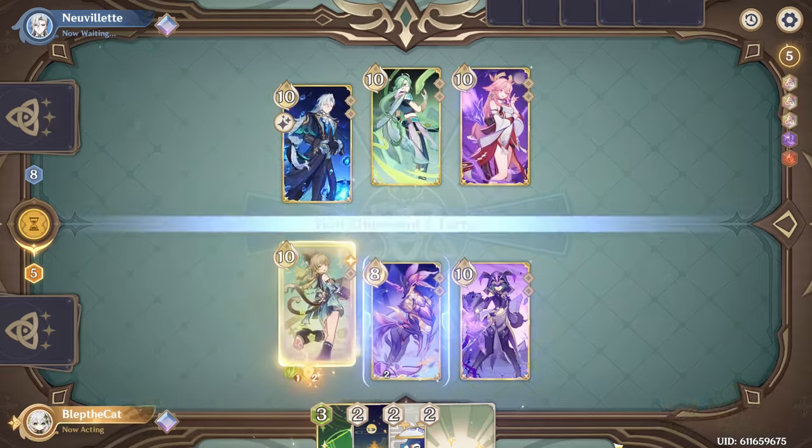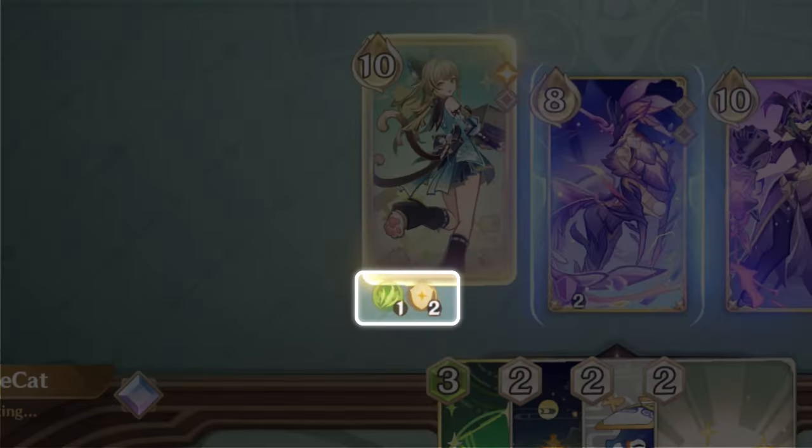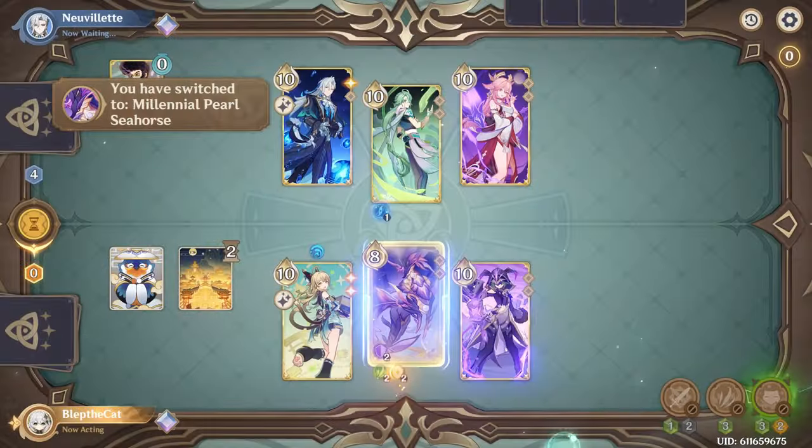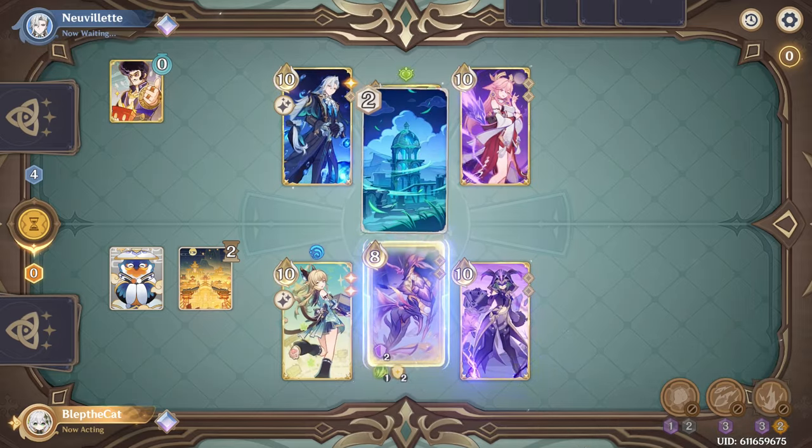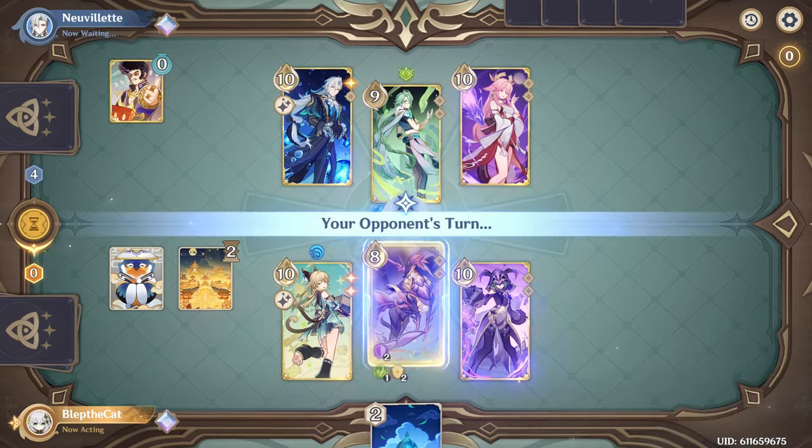Kirara's skill does no damage up front, but does provide two shields and a status. When you switch off of Kirara with the status, you deal one dendro damage and draw one card. There are actually a few odd interactions with the skill to keep in mind.